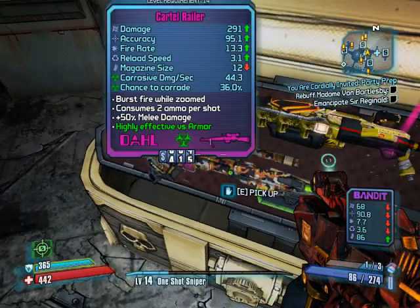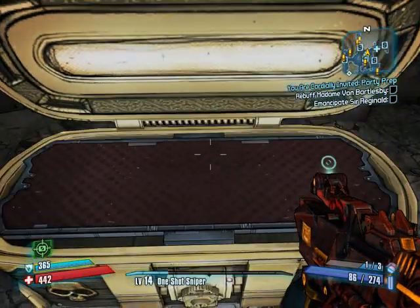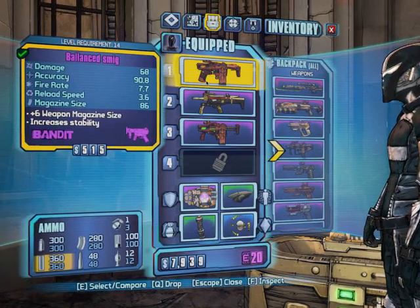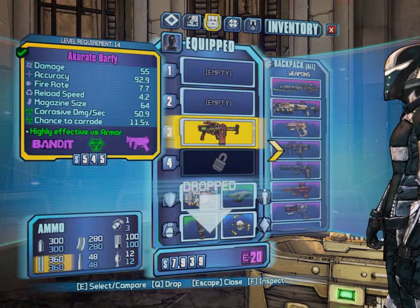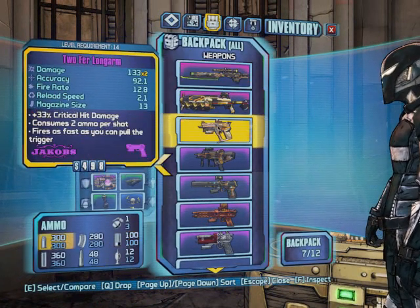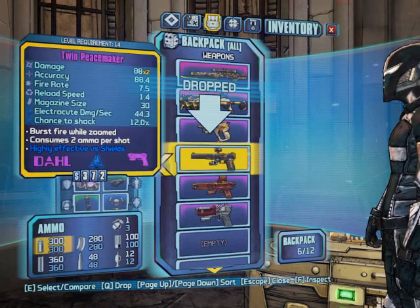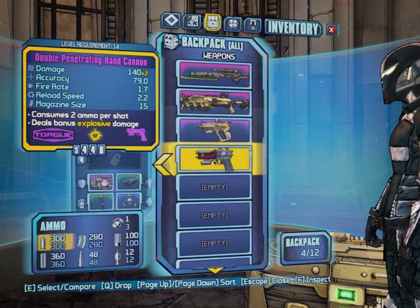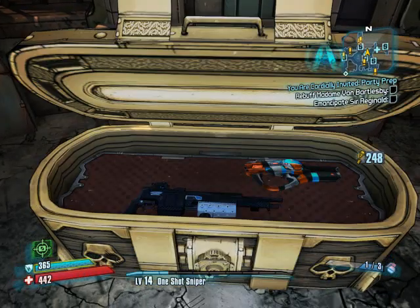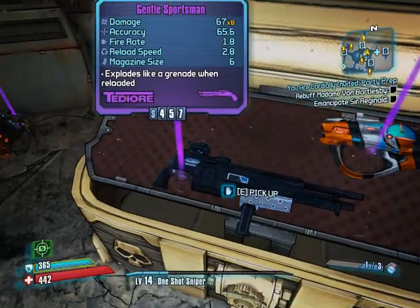I'll do this until my inventory is full. Oh wow, that's a sniper rifle — that's what I'm going for at the moment. I'm keeping the snipers and the shotguns. You can go into your inventory and sort out which ones you do and don't want. Just keep the good ones, really. Open it again — oh, that looks pretty badass, but it's pretty bad though.